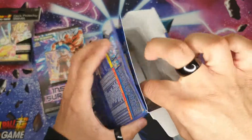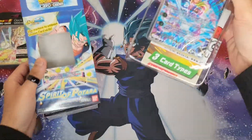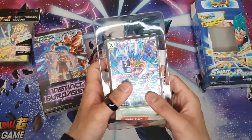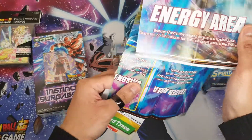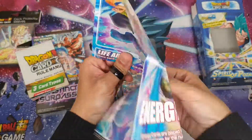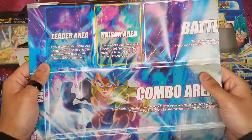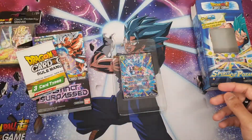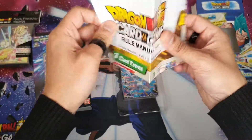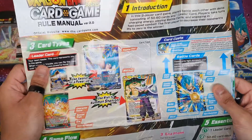Bear with me guys, I'm new to this. So let's see what we get in it. I think you get a rule book and like a play mat area so you can obviously battle, but I'm probably not going to be doing that — I'm just going to be collecting these cards. The rule book tells you what to do, how to play, but that's entirely up to you guys.